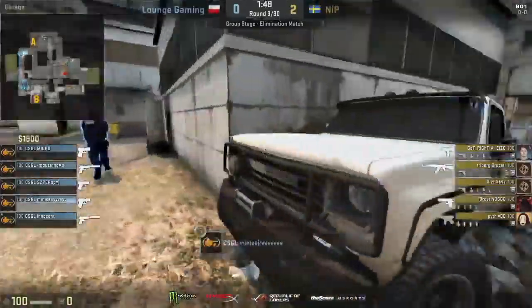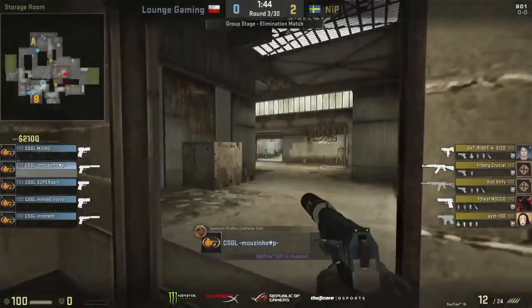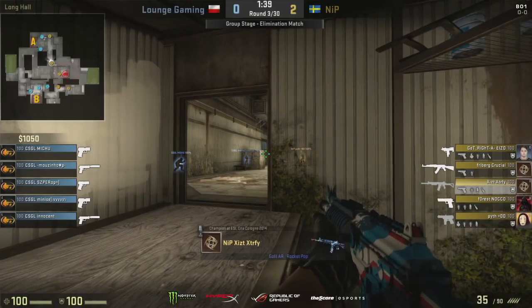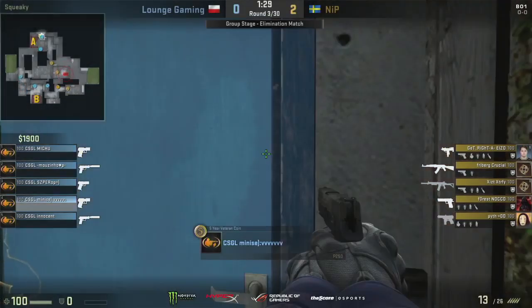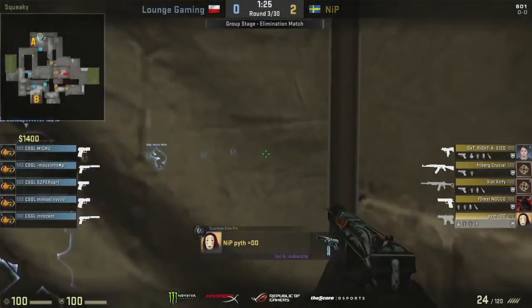Either way, decent damage done by Lounge. They looked like they had a chance at winning that. They held NiP off initially, which allowed some rotations to come in, but NiP actually pretty smart — they drop a Molotov at the end of the bomb site when GetRight's about to plant the bomb so that no one can rush in on him. Alleviates some of the pressure they have at trying to cover that plant. 2-0 for NiP, looking good. Forest is just going to be on a Deagle, Pit on the Tech-9 as well. They know they're not going up against any armor, so they feel they can get away with this and play a little bit of the econ game.